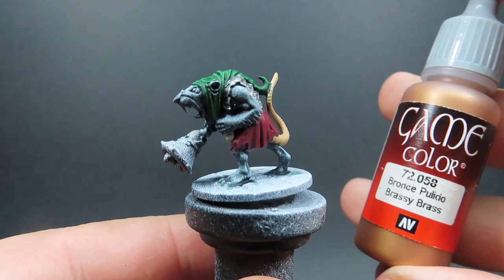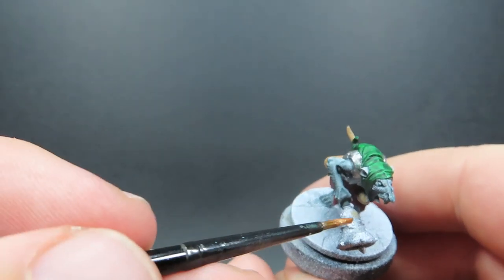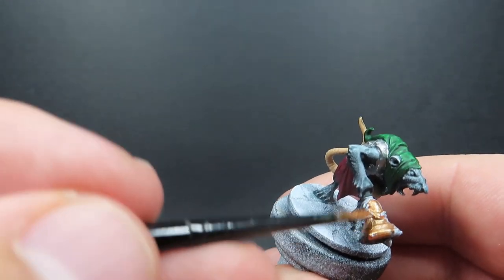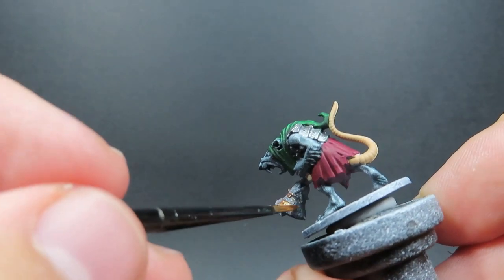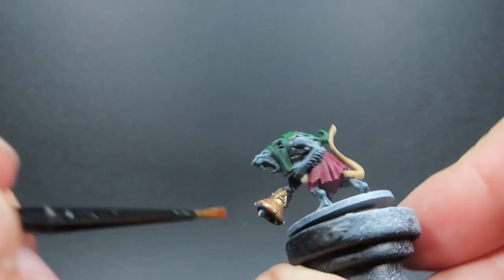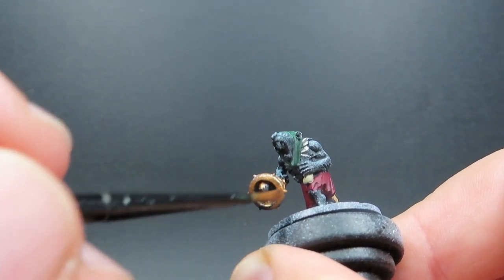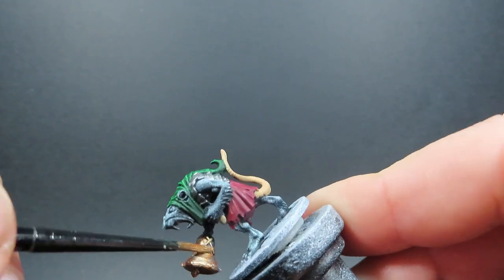One thing I forgot to mention — we're going to be avoiding any bells on the miniatures for the gun metal step. Some of them have bells and we'll be using brassy brass on the bells to give them a brass bell colour, which will really help pop out a bit more colour into the miniatures. Anywhere you see a bell — it's mainly just this bell-swinging one here and a couple of other little bells — it's going to be a good help for adding variety and contrast by picking out all these bells in brassy brass.